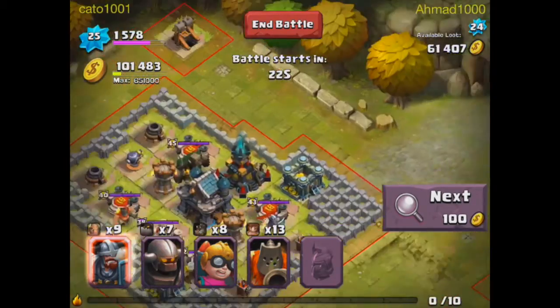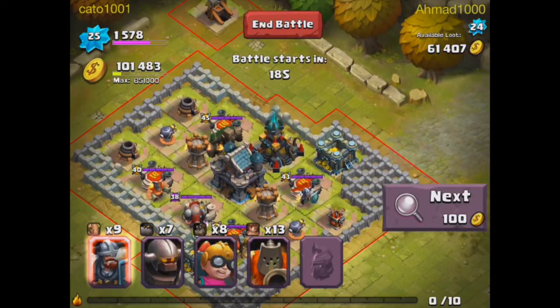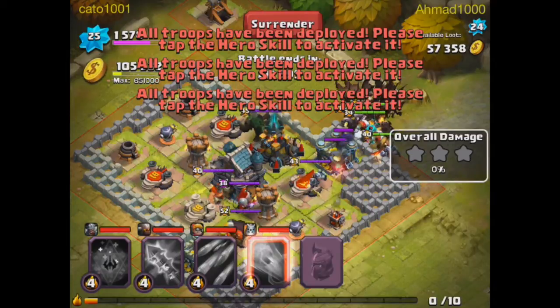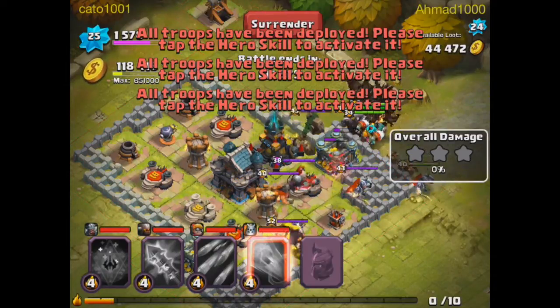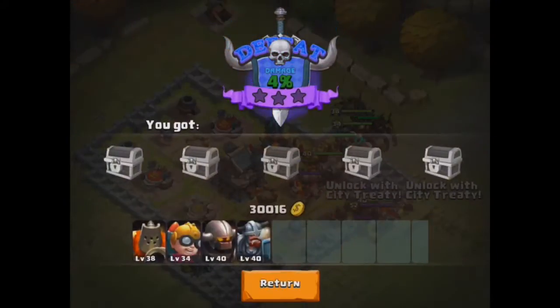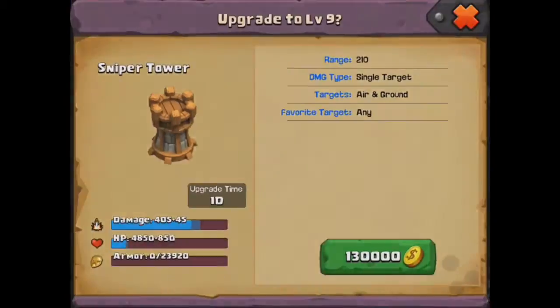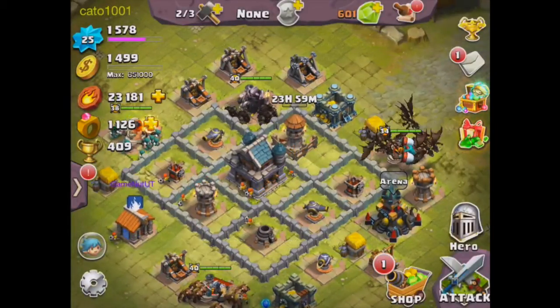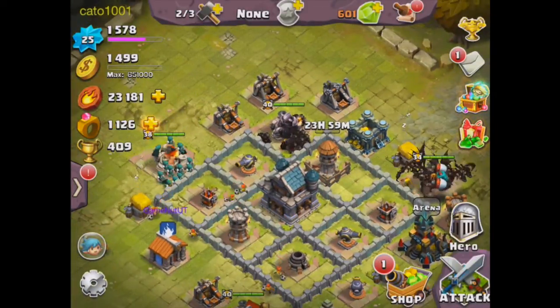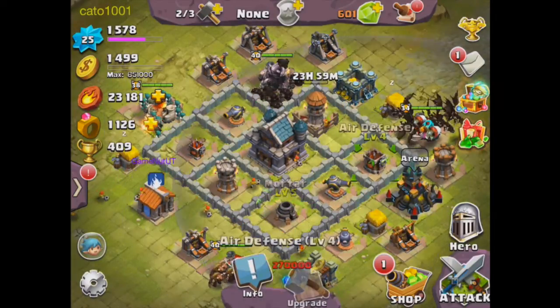I think I'll just place all my troops down to get that 60,000 right over there and then back out quickly once I get it. Okay, 30,000 — good enough. Now we can get that Sniper Tower. We got it, and now we have two more builders left.